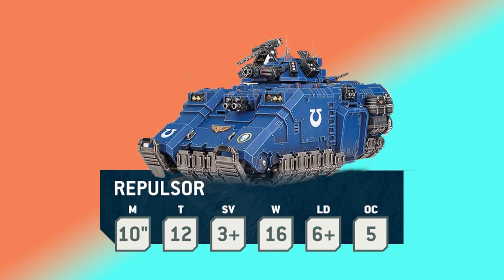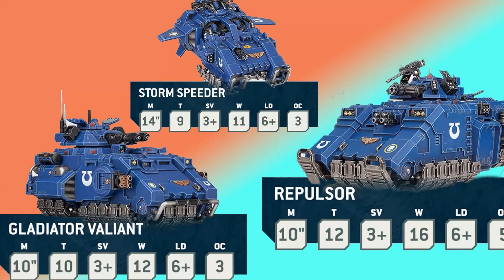GW's decision to go with the wider spectrum of toughness means that vehicles will actually stand out in comparison to infantry toughness. Weapons like Plasma, being designed to chew through power armor, though they may stay at strength 8, will be wounding Rhinos and other vehicles on 5s. Even things that are strength 4, like Stormbolters, will be wounding Rhinos on 6s, meaning that to actually crack open a Rhino — or any vehicle that's T8 or more — will take dedicated anti-vehicle weaponry.